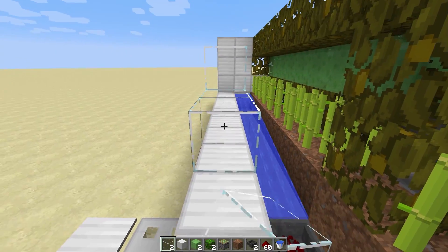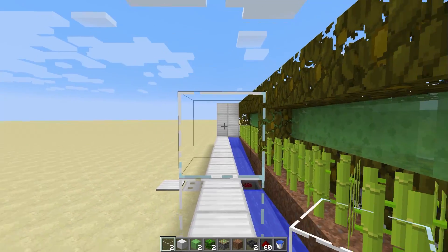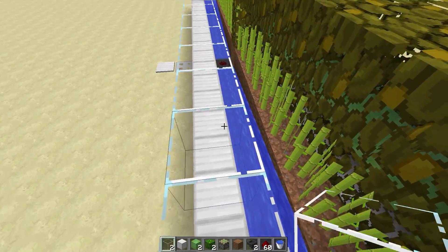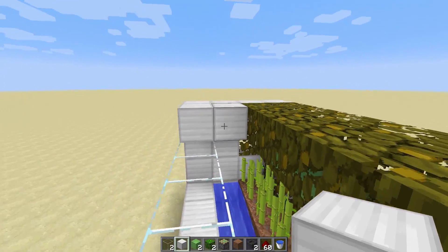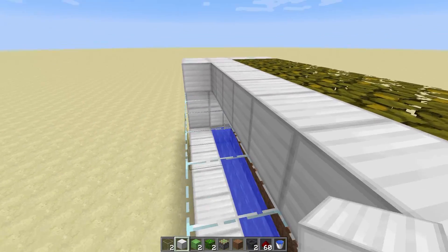From here we can fill in this section with glass so that the sugar cane can smash up against it — I'm sure you've seen similar farms. If you haven't, this is super easy. There you go.